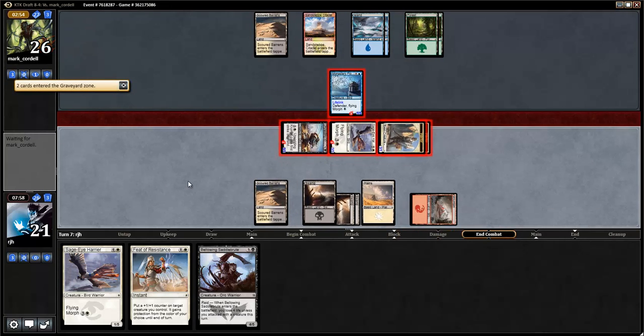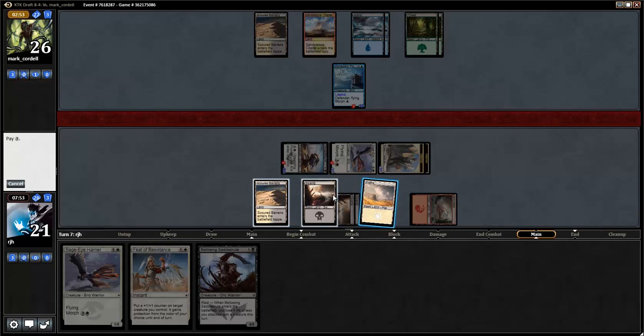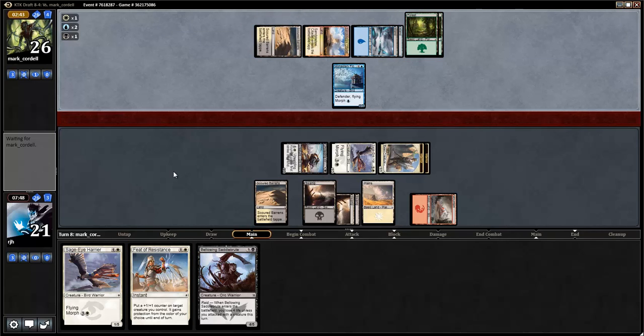Okay, so we have a really great board state. I'm going to go ahead and cast my Harrier — actually, no, because my opponent can have the Death Frenzy. I'll just pass the turn here. I would normally play the Sacred Terrier but I'd keep Feet up right now because my opponent has the Death Frenzy. That's another guy that just dies to it. So if the warriors go away, then whatever.